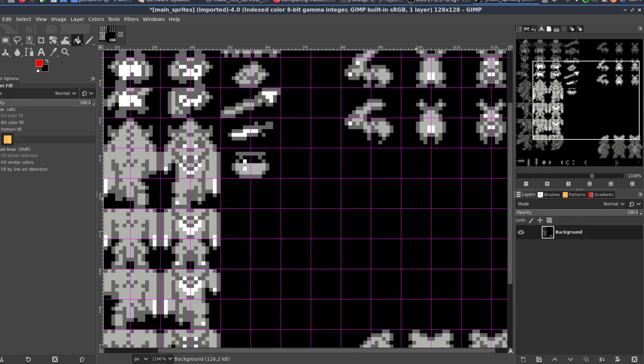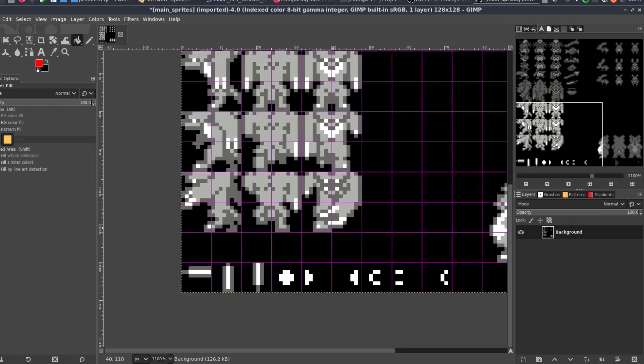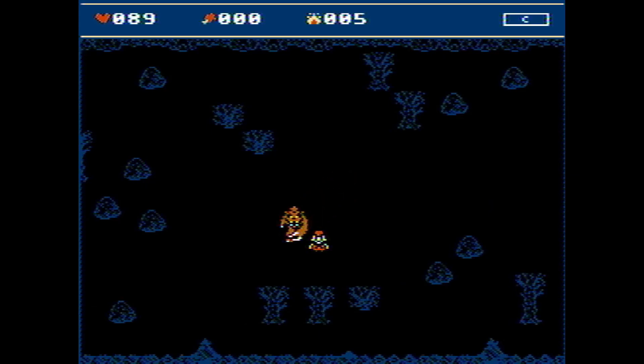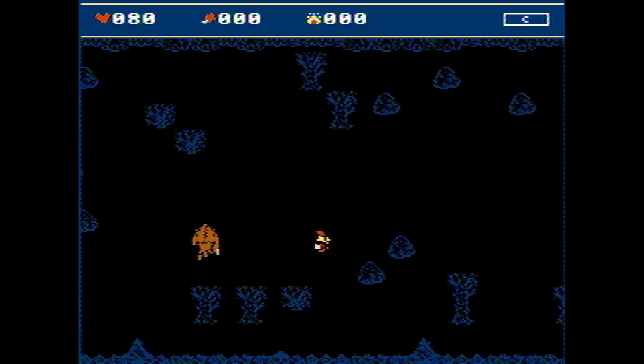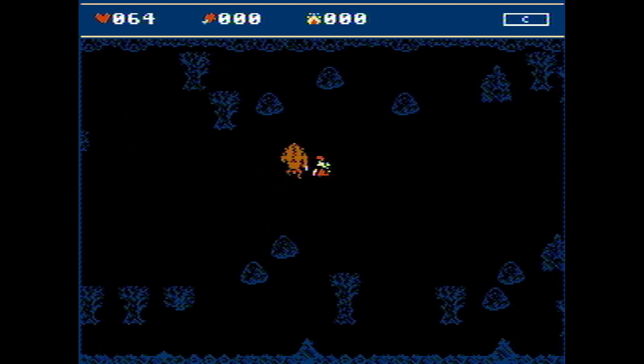Since I freed up some extra space in my tileset I could finally add some attack animations for the werewolf. From now on the werewolves can't kill the player just by touching it like they used to — now they will try to swing their pole, and it will take away one hit point per swing. Most definitely I will increase that amount later.